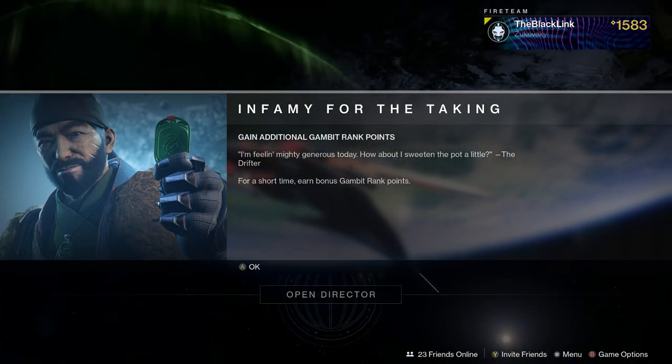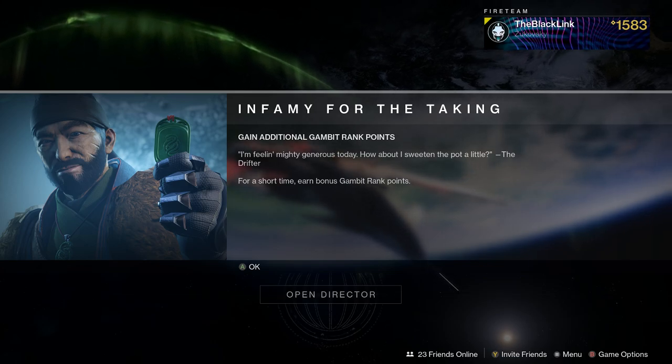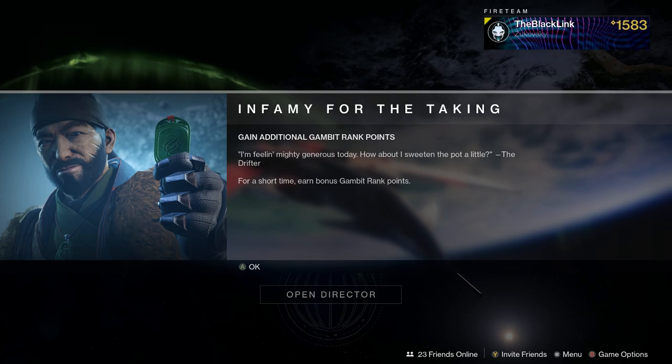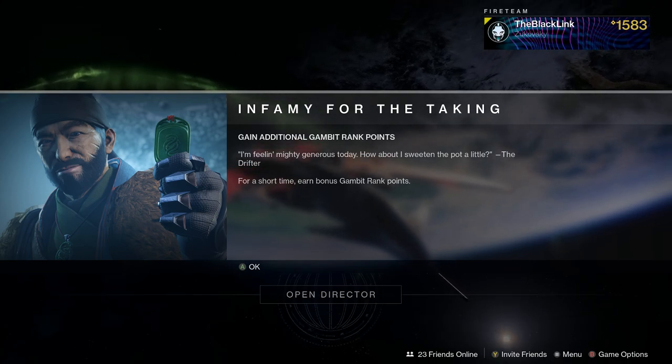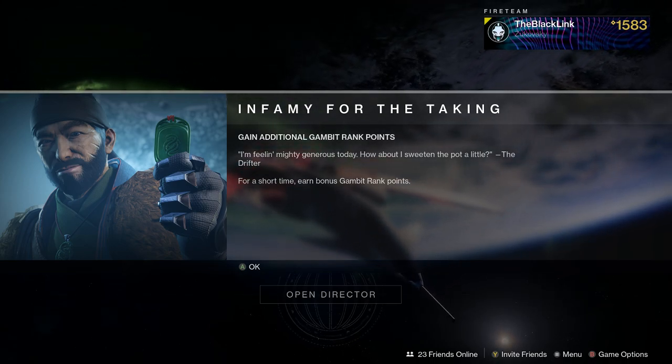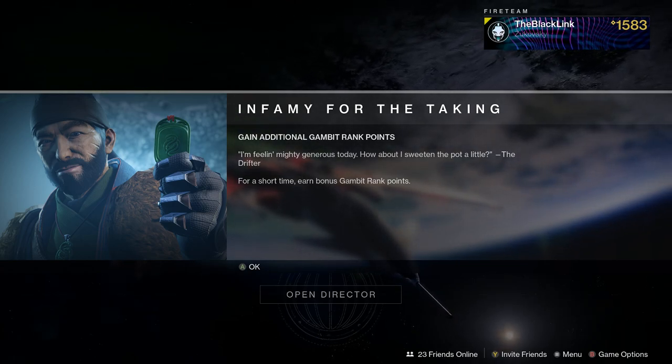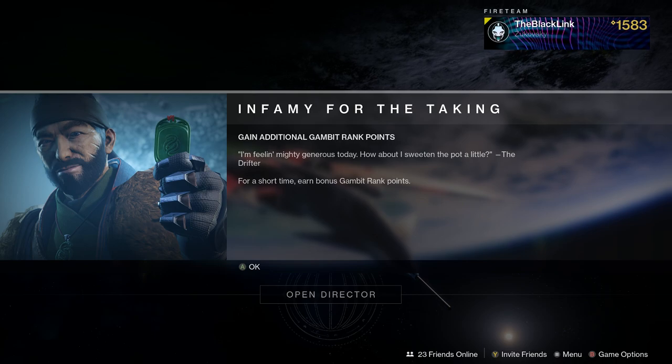Hey, what's going on Guardians? My name is the Black Link, coming back at you on July 26th, 2022, Tuesday — the second week of Destiny 2's Summer Event, Solstice 2022. In this video, we're here to cover your weekly reset guide for this week.